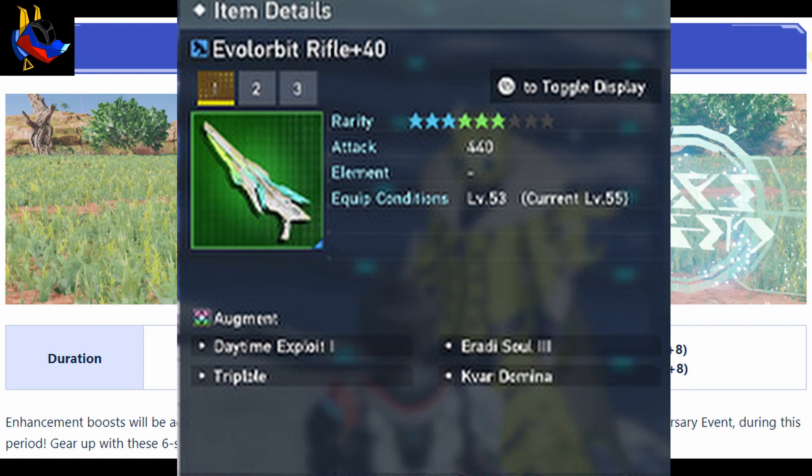A lot of people might say that's not much potency, but this is a welfare weapon, so these are just budget augments available from the start. After you grind it up to plus 50, you can add a fifth augment to make the weapon even better. You could also replace the Daytime Exploit with another augment of your choice, making it quite viable.